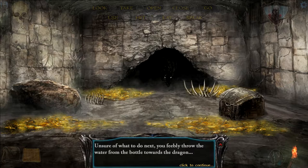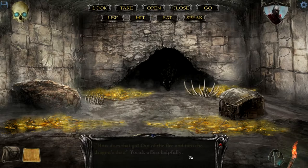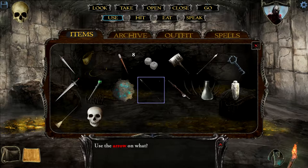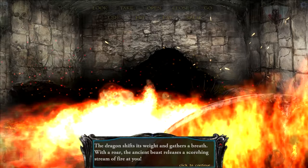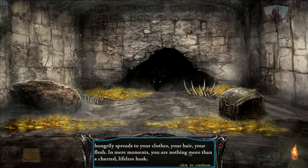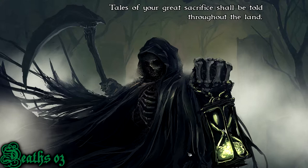I know this is going to be suicide, but it's worth a shot — what if we use the water bottle on the dragon? You know what, I'm going to try to kill the dragon, just because. If I'm going to die, I'm going to go out in a blaze of glory. Use spear — nope, I want the spear. Okay, the wooden shield. We died again. Tales of your great sacrifice shall be told throughout the land.